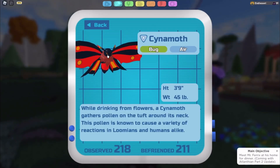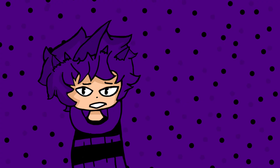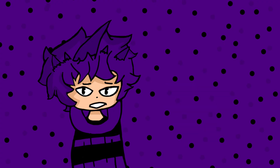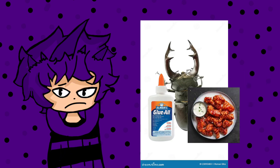At the number 4 spot we have Cinemoth. Cinemoth is a pretty boring Lumian, not having much to it. It's just a blank red moth with nothing really going on. With Lumian Legacy's new design, Cinemoth doesn't really fit in — it kind of just looks like a beetle with two wings glued together. That's pretty much what it looks like.